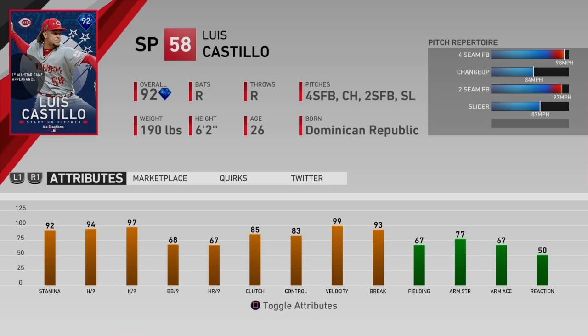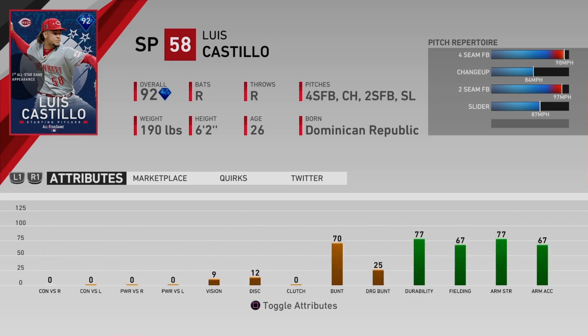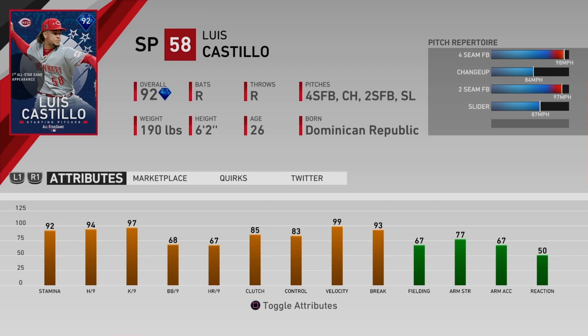The next one is 92 overall starting pitcher Luis Castillo. He's got 92 stamina, 94 hits per nine, 97 Ks per nine, 68 walks per nine, 67 home runs per nine, 85 clutch, 83 control, 99 velocity, and 93 break. For a starting pitcher, those are some pretty good numbers, especially just as a 92. Four-seam fastball is at 98 miles an hour, changeup's 84, two-seam fastball at 97, slider is at 87. Pretty good fielding. Zeros across the board for hitting — not shocking. Luis Castillo seems like he'll be a good middle-of-the-rotation guy.